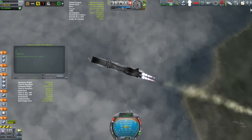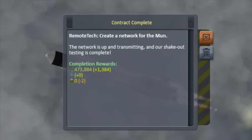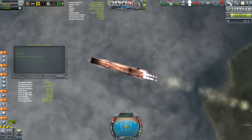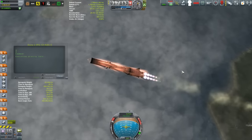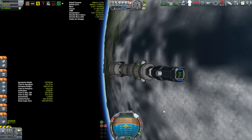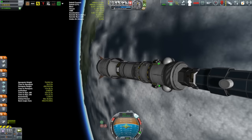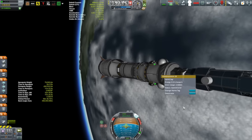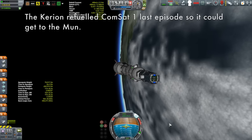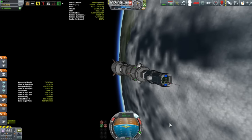The completed contract is the communications network around the Mun — it's done. That was almost 474,000 Kerbucks, which is pretty good considering every single one of those satellites was repurposed from other contracts. It was a very profitable set of missions. The main cost was fuel for the Corion running out there, and hauling fuel up from the Kerbin surface is expensive. It's going to be great when we get resource mining going and can refine fuel in space.